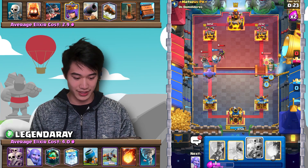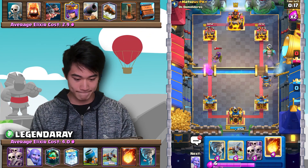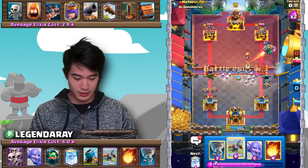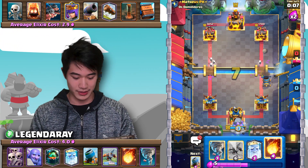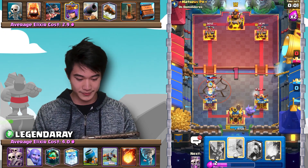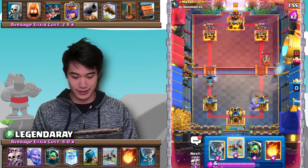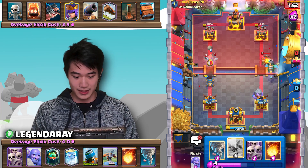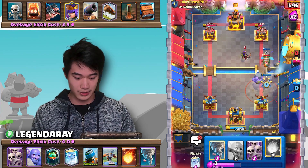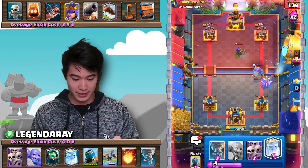Let's go in with our Inferno Dragon for the cannon. Let's go Skarmy here, then Bowler in the back. Let's go Mortar — we've got a tank for things somehow. That's an Inferno Dragon — I'll take that. Now we go Expo. Expo locks on — I'll take it.